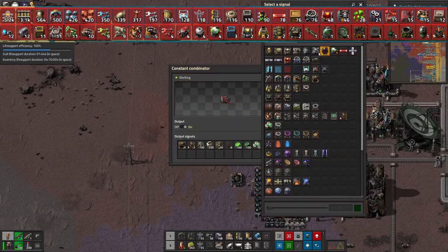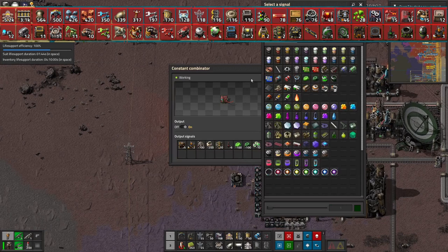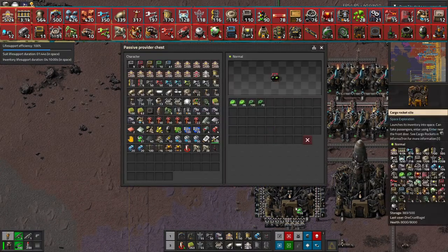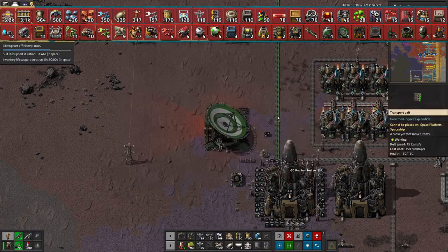I'll say I also want to have 50 nuclear fuel cells - those ones - and I'll put more straight in the rocket so they can be taken somewhere else.